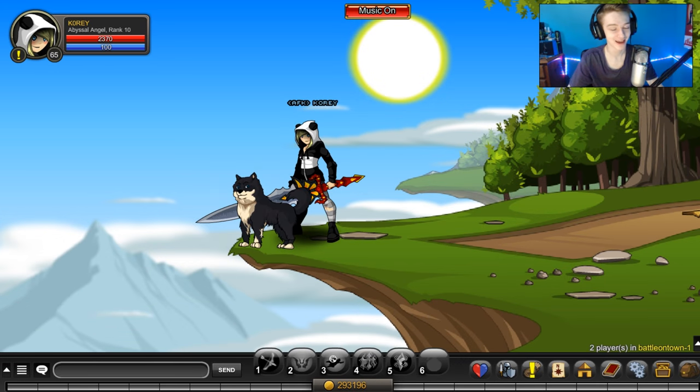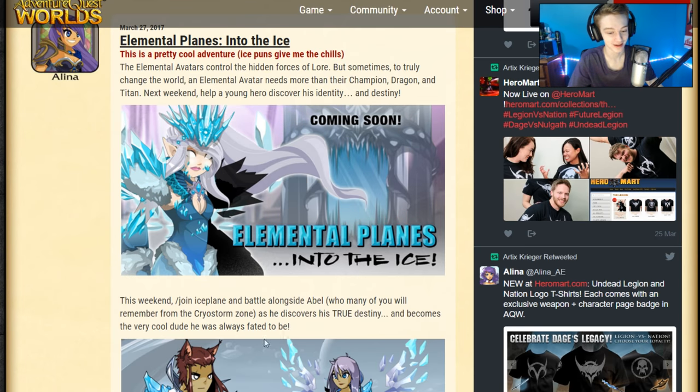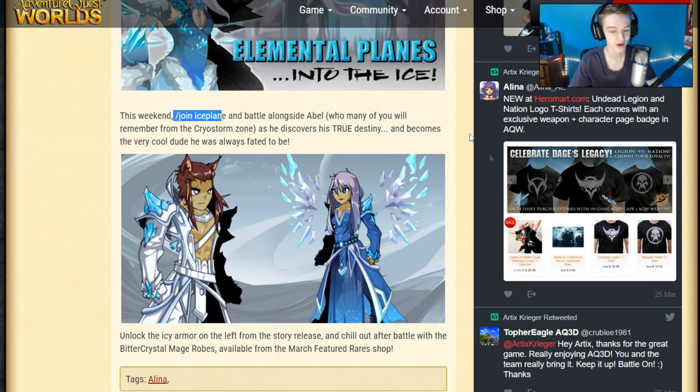The first thing we got for this week is, of course, the Ice Plains — slash Joyed Ice Plane is the map name. That is confirmed to the post. The one on the right is going to be in the March Featured Rare Shop, and on the left will be for completing the story release. It might be Boss Drops or a Merge Shop — who knows — but that'll be in the new release, in the shop for presumably ACs and/or membership. They might give it away for non-members also, but you never know. I really love that cape, and hopefully there's a matching cape for the white and blue set.